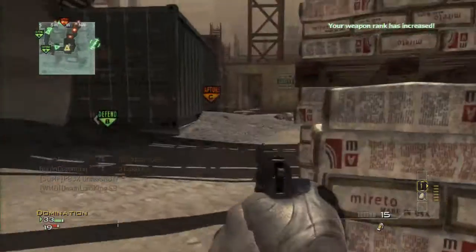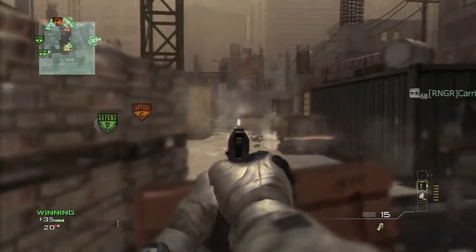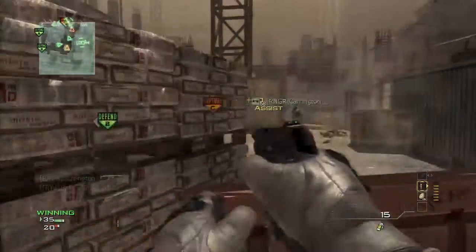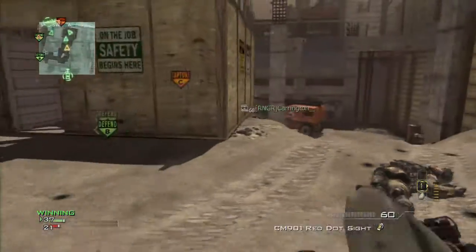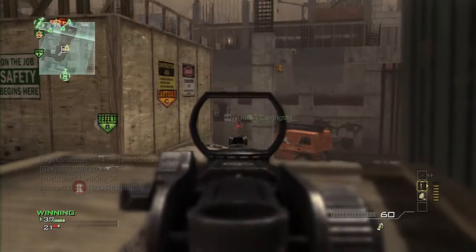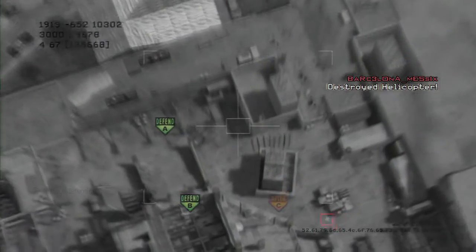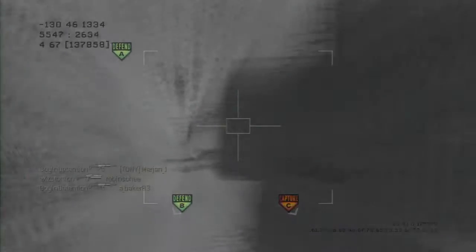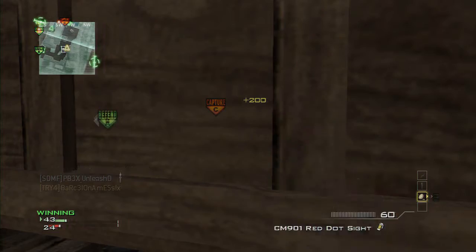I'm running pretty low on bullets here but still able to use the pistol and pick that guy off. The pistol isn't really the best for long range, but in a time of need you can pull it out with the potential to kill from a reasonable distance. I use the USP 45 because it's really quick to reload, really quick to pull out, and it's probably got the fastest fire rate of any of the pistols.